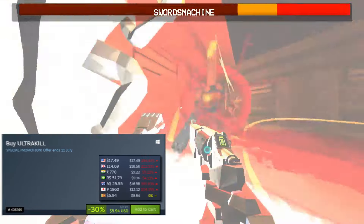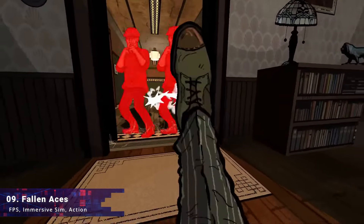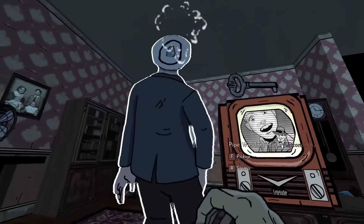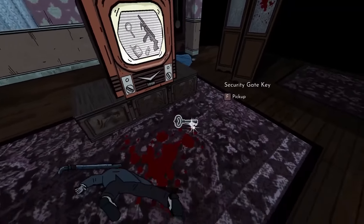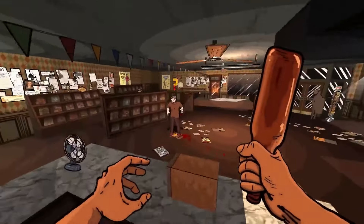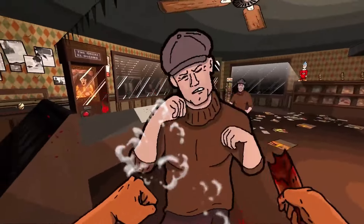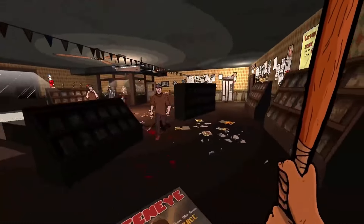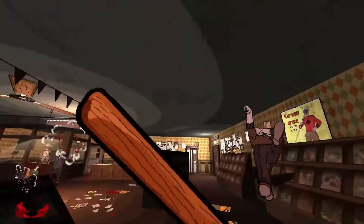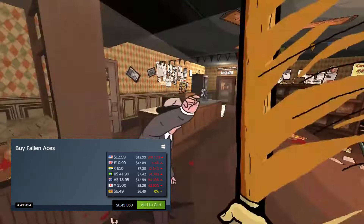Next up is Fallen Aces, a game that really caught my eye recently due to its beautiful comic book-like art style. It's a narrative-driven, immersive simulation-style first person shooter that just got released onto Steam a couple of weeks ago and is sitting at overwhelmingly positive reviews. The game has a pretty awesome story released on an episodic basis — right now episode one is out. Even though the game is not on sale right now, it's worth mentioning because it's really awesome. You can pick it up for around six and a half dollars.